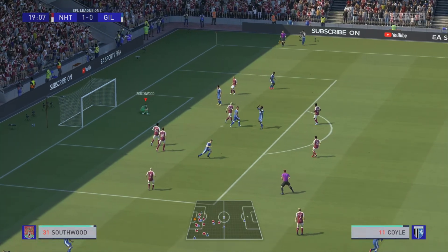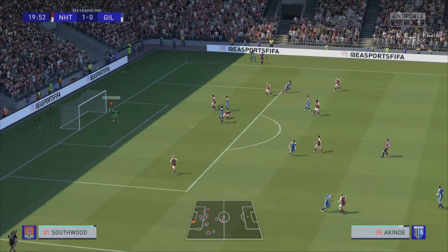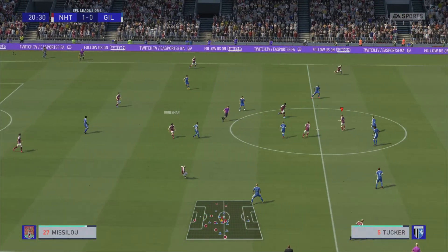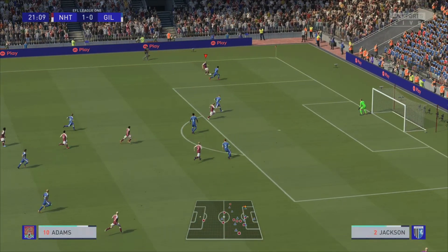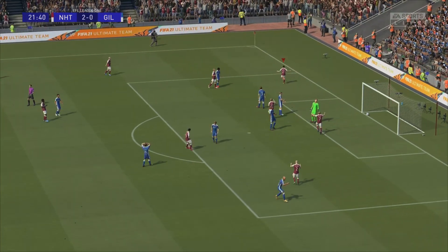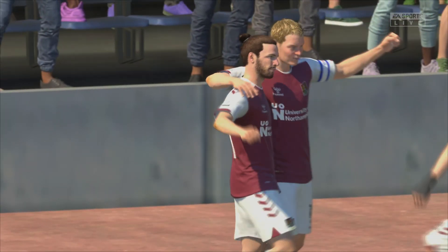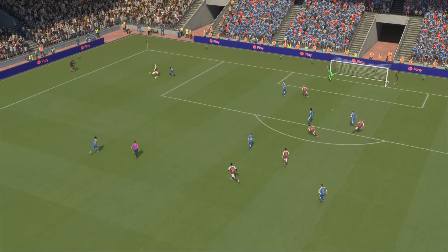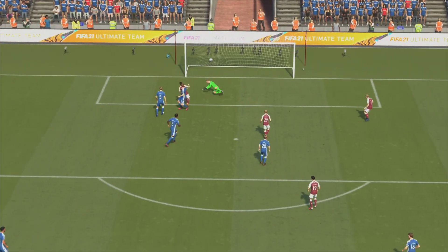McDonald plays a good ball for Graham — Hoskins and Harryman both caught far up the pitch. Graham dribbles, plays it to McDonald who can turn, across to Kinder, but Southwood gets down and holds it. A quick wall from Rose over to Adams — flag stays down for Nicky Adams — ball across, Holmes chests it down and Ricky Holmes puts it in the back of the Gillingham net. Just like that it is 2-0 to the Cobblers — really nice play, Adams with a good cross in.